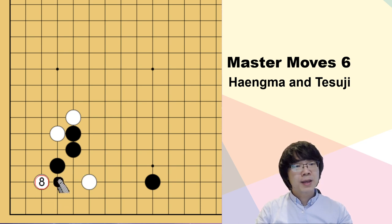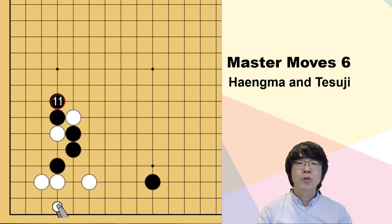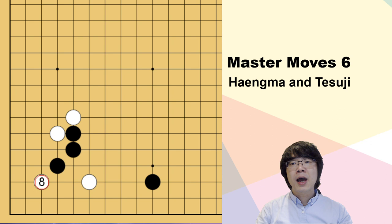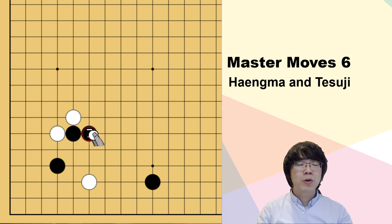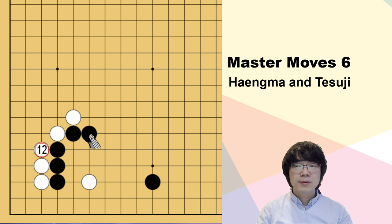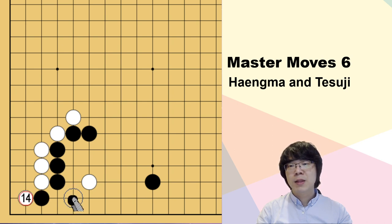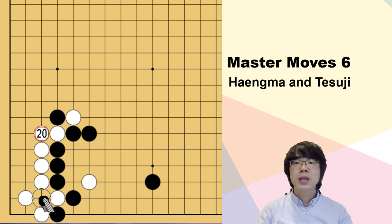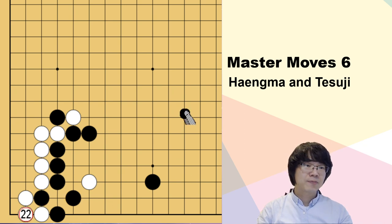So black didn't prefer to play here, switching this area for white to push. This was the joseki we used. But since AI, nowadays black prefers to use this more, because if white invades to 3-3 this position is much better. In professional games nowadays they use this and even try to fight for the ko, because black has one more ko threat. This is the joseki we are using a lot now.